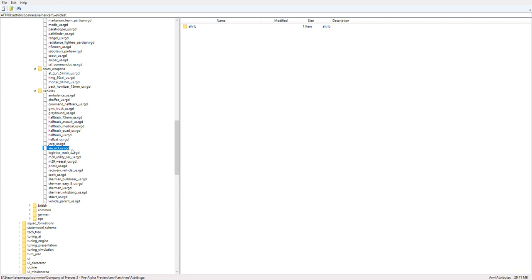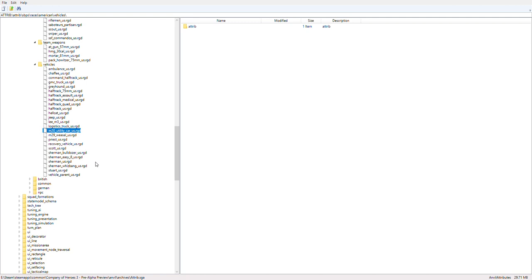The M3 Lee is a medium tank that was used in Africa before the Sherman actually entered service. The logistics truck is the same as the GMC — I believe this just increases resources or something. The M20 utility car is again from the previous game. The M29 Weasel is a tractor which can transport infantry units — I'm not sure if it can reinforce. The Priest is again like the previous game. The recovery vehicle is actually interesting — I don't know what this does; maybe it functions like the Bergepanzer Tiger which recovered destroyed vehicles.